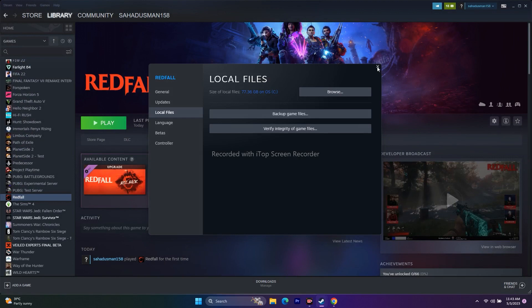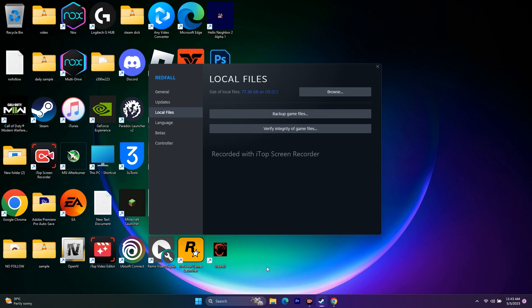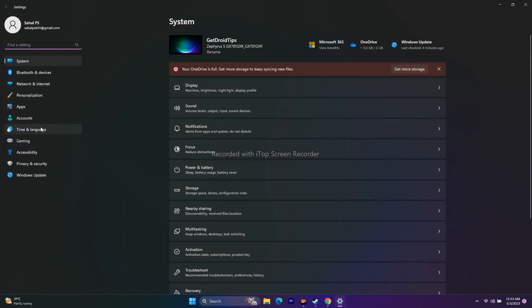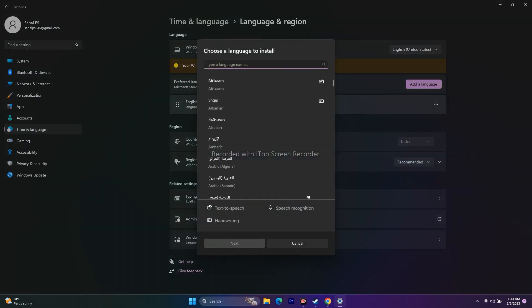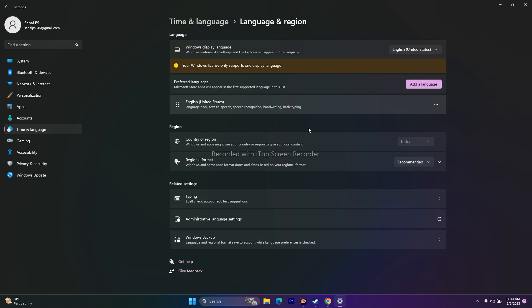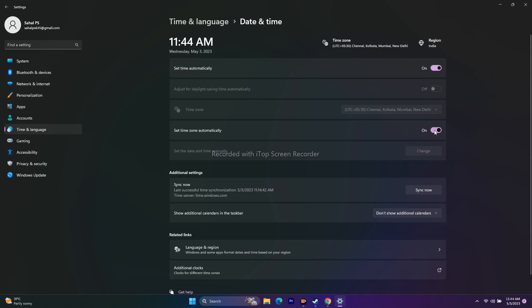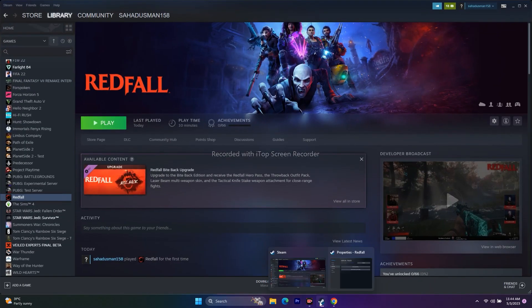The next step is to change the Windows language to English. Some users may be playing with their native language set. Go to Settings, then Time & Language, then Language & Region. If you're using a native language like Chinese, Japanese, or Arabic, search for English and add it. Also make sure the date, time, and time zone are set correctly and set to automatic, then close everything and try to play.